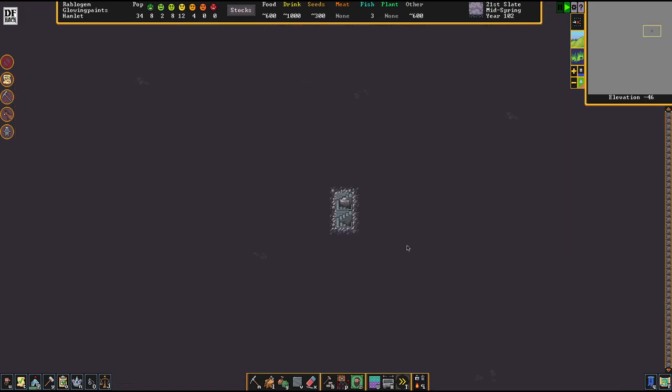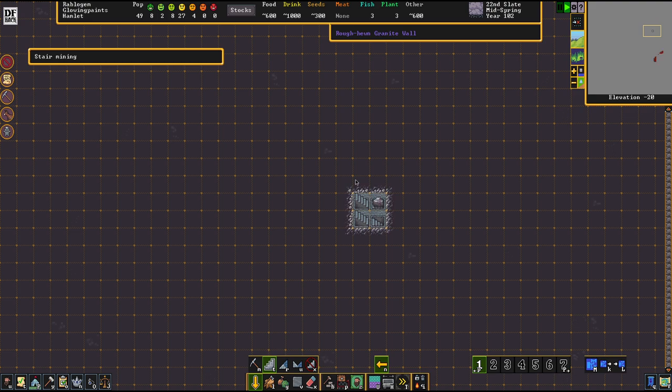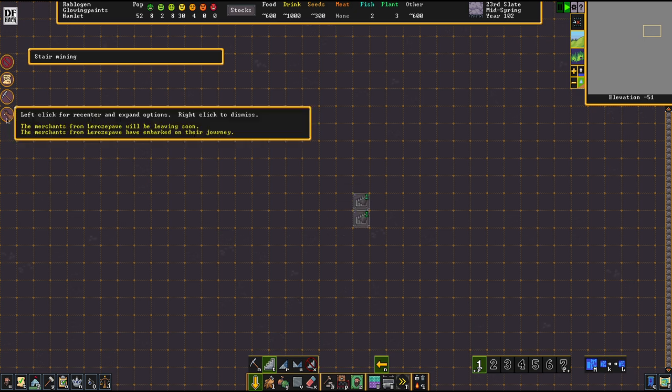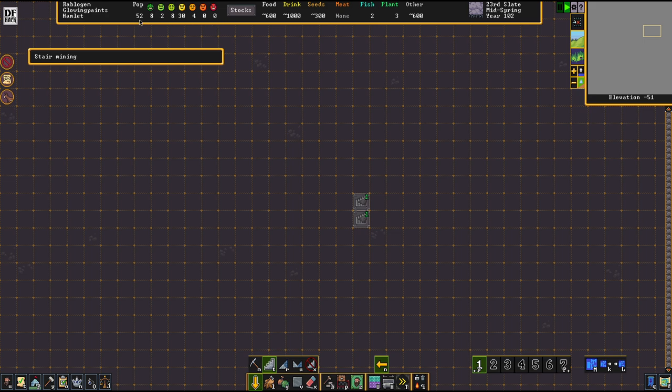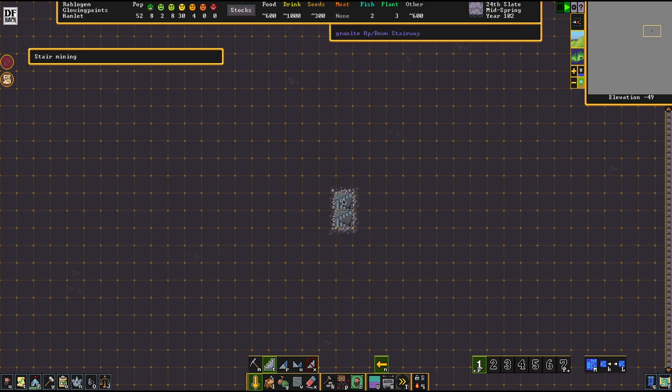We've struck cassiterite - that's magnificent news. And the best part about it is we still haven't heard anything about breaching into any other layer of caverns. This is good news because that means the layers that house all the valuables are really darn deep - we really got a lot of stuff there. So our population just struck 52. 52 is a very very important number - not 52, 50 exactly.